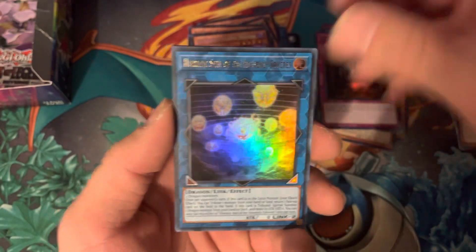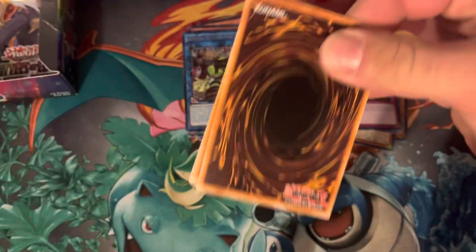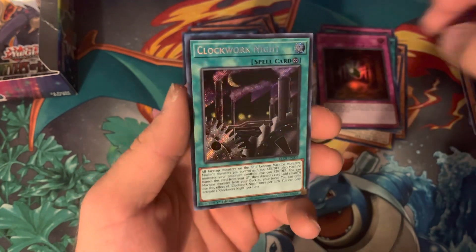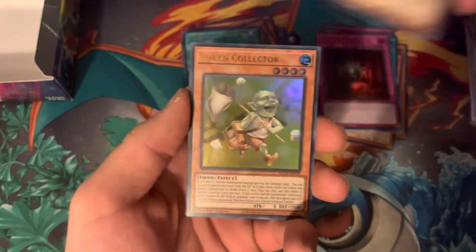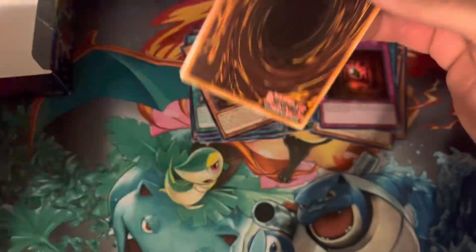Can't believe we've almost opened the whole booster box in less than ten minutes - we probably won't even hit eight minutes. We're down to three packs now. No Starlight Rare so far. Three packs left though, we still got a chance. Let's see if we can get there. Come on, give us a Starlight! Clockwork Night - I think that had some value to it. Not sure if it's a reprint. Token Collector. And there's Double Mammoth. I might even miss some of the regular Ultras that hold a little bit of value.